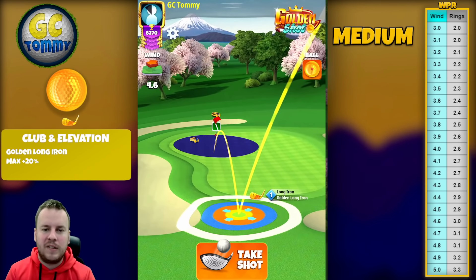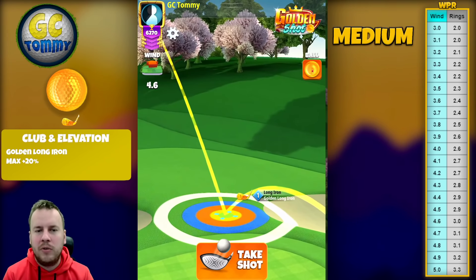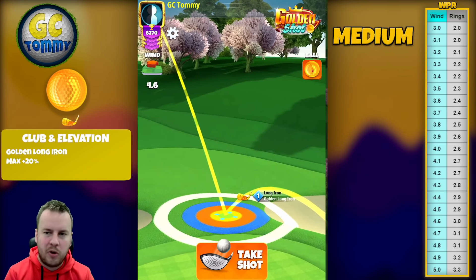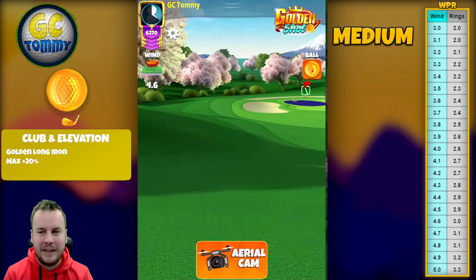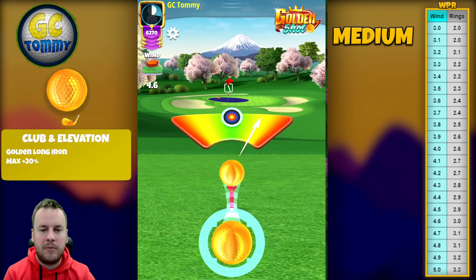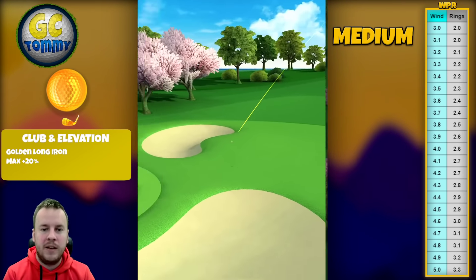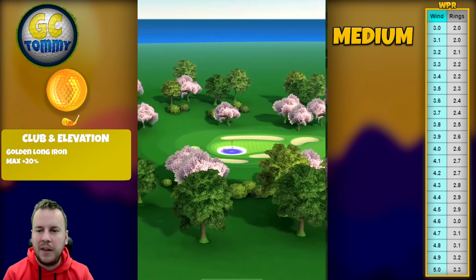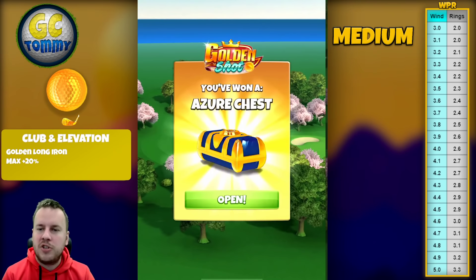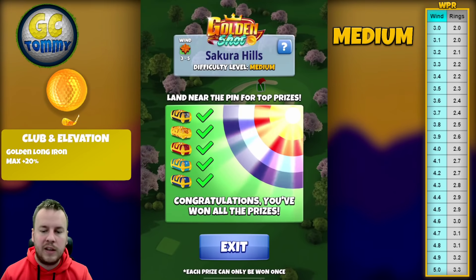Blue ring again by the sand trap line and also top of the fringe, then we apply spin: 2.2 backspin and just a small click of right spin since we don't have much wind from the right. Looking at the result — 4.6 miles per hour is three rings. Center the ball properly, make sure you don't have any accidental overpower, and the ball bounces nicely on the fairway. We have perfect speed but again missing to the left, so we'd definitely need a couple more clicks of right spin. We do get the HSS, which is okay.